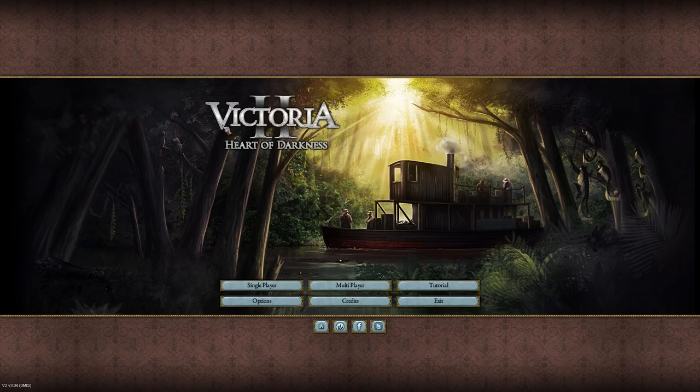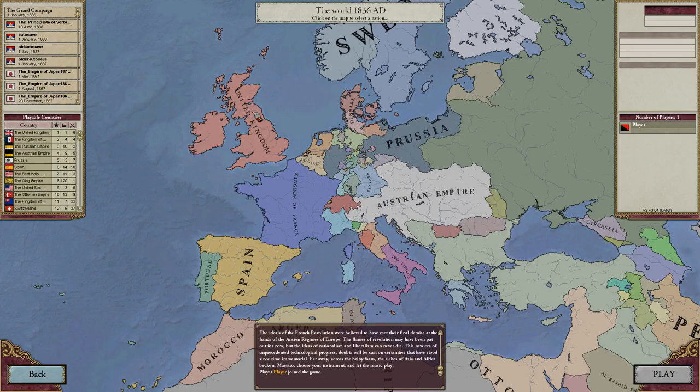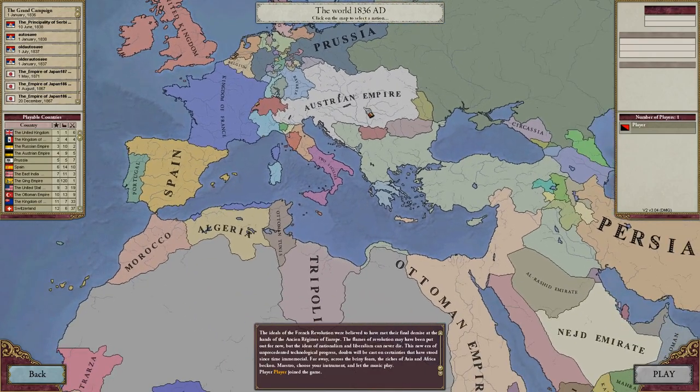I'll give you a basic tutorial of how this game works. I am running with both DLCs: A House Divided, which affects the United States and the Civil War, and Heart of Darkness, which affects African colonization and all kinds of stuff. You can play as any country you want. Players that have played Victoria 2 will notice that this map is a little different — this is not the vanilla game. I am playing with the Historical Flavor Mod, version 1.7 something.